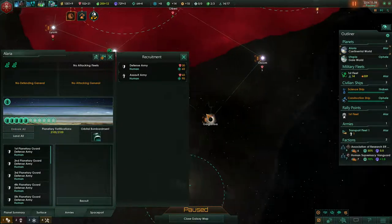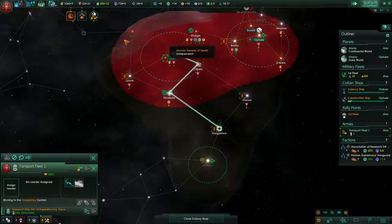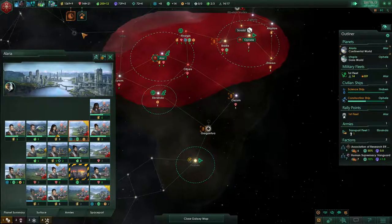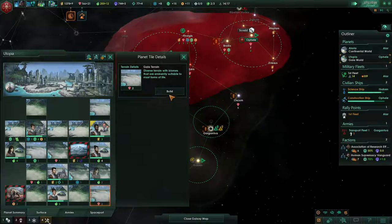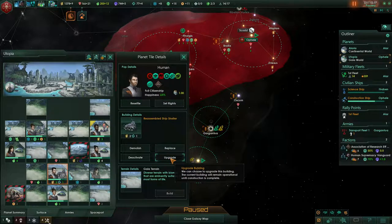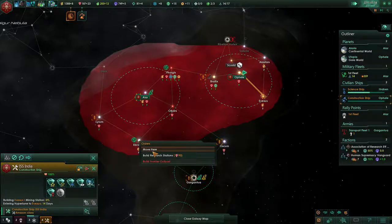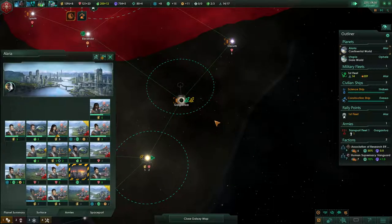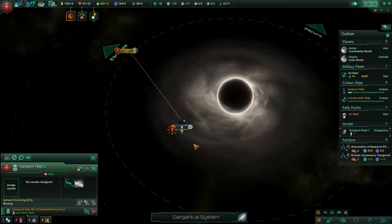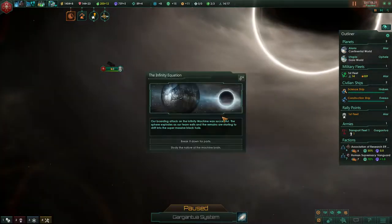There we go — embark army men, go over there. Inactive building, of course — that'll eventually fill out over time. I can upgrade... never mind, I can't, don't have everything needed. Okay, transport fleet. Research project — I don't know why I'm blowing this thing up. Anomaly found. There has to be a special project complete.